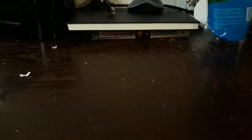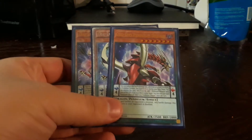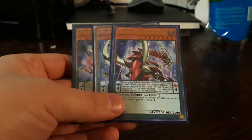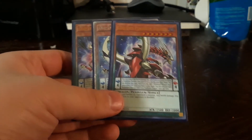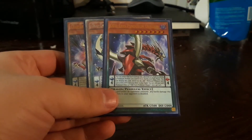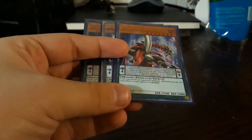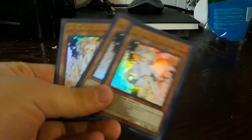During the main phase, Arc Pendulum Dragon does damage reduction involving a pendulum, and when destroyed searches a monster with 1500 or less attack — a pendulum — and adds it to the hand. It can also deal double battle damage as a monster effect, which is fun. Three Ash Blossoms to negate your opponent from searching.